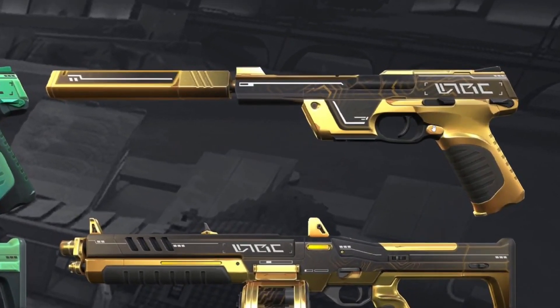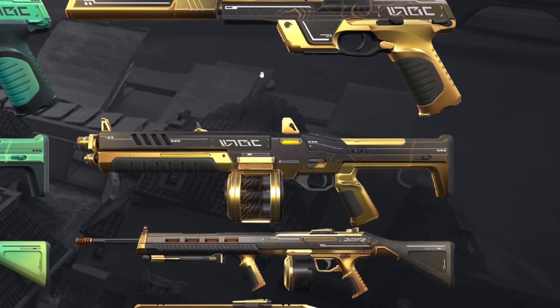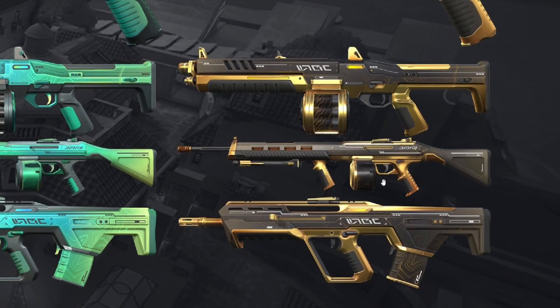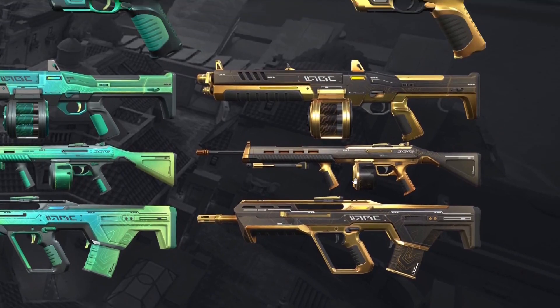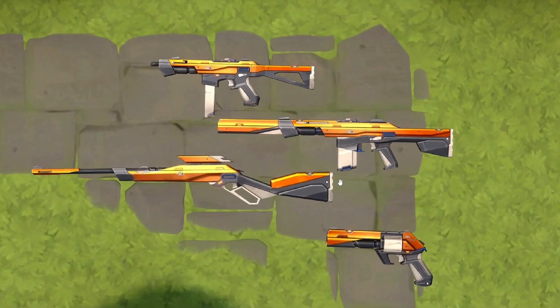Finally we have the best Digi Hex variant in my opinion — the gold variety. You get a gold version with black and red all around. It's sick, it's honestly beautiful — it looks very prestige. If there was ever a prestige skin in Valorant, I think this would make it.